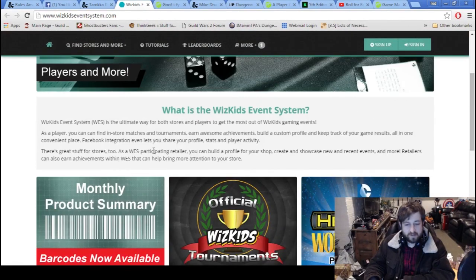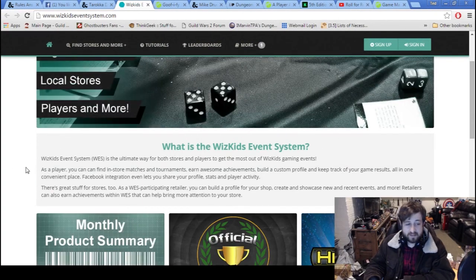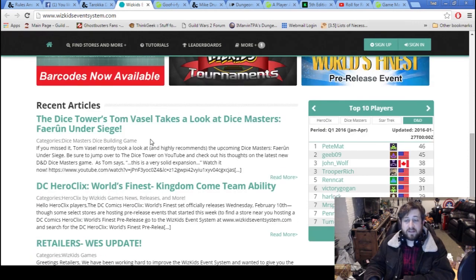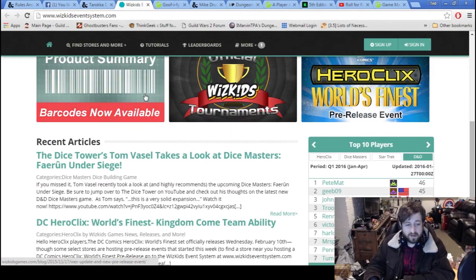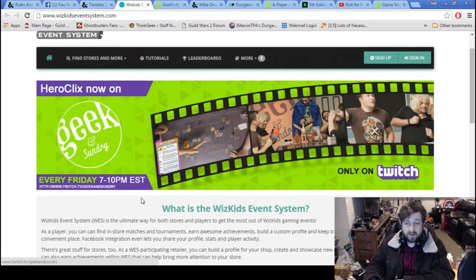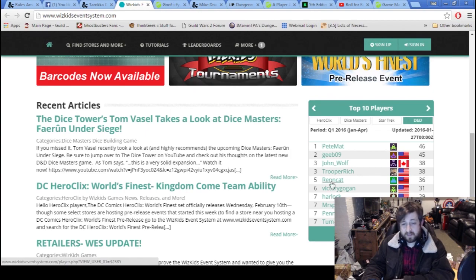Here's the WizKids Event System. If you're looking to join any WizKids-related events, and there's also a ranking system — which I didn't know was a thing for D&D — this is probably for Dice Masters, Heroclix, or Attack Wing. You can go to WizKidsEvents.com to look up local stores. Heroclix is now playing on Geek & Sundry every Friday. If you're interested in Dice Masters or Attack Wing, you can check out official tournaments there as well.